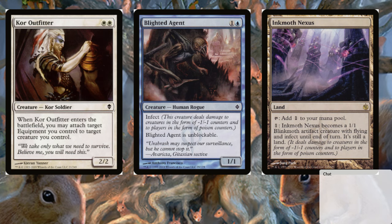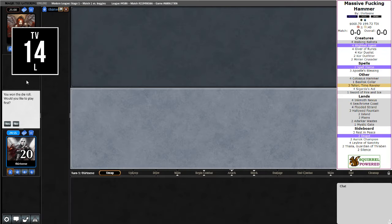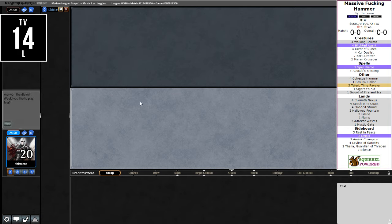Blighted Agent with infect and a massive fucking hammer is actually going to be a one-shot kill. Same with Ink Moth Nexus. Last but not least, we have plenty of protection, so we're going to try to treat this like Infect. Giver of Runes is going to make it so our creatures get protection and can go in unblocked, and also dodge removal spells. Same with Apostle's Blessing. And Teferi means the opponent just can't interact on our turn — super fair card. Tonight we are hopefully just going to smack somebody with a massive fucking hammer.